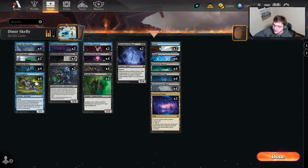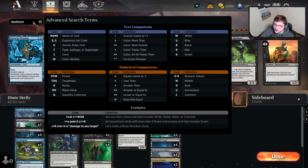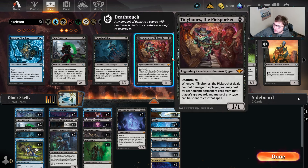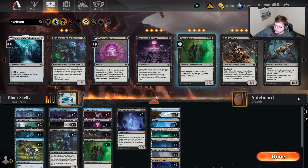There's even some I'm not necessarily playing in here. The one I'll bring up immediately is Reassembling Skeleton — a 2-mana 1/1 that's just too bad even though we can technically bring it back. We also do not have Tiny Bones in here, just to get that out of the way right now.